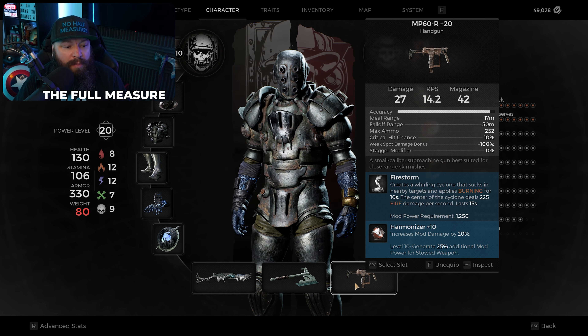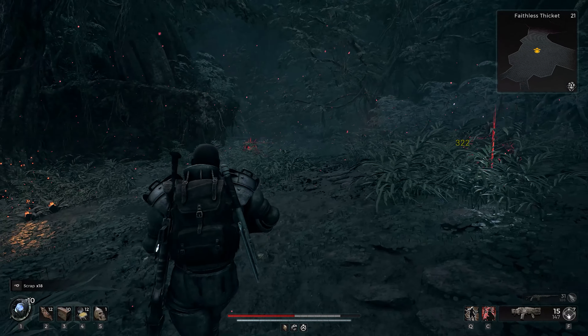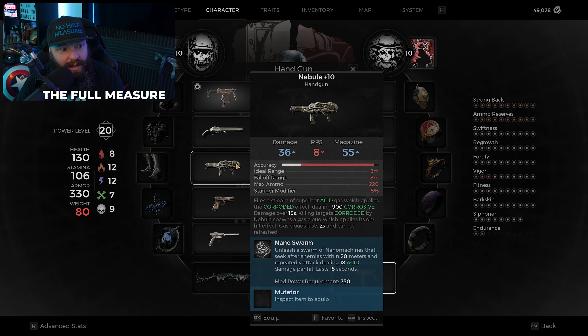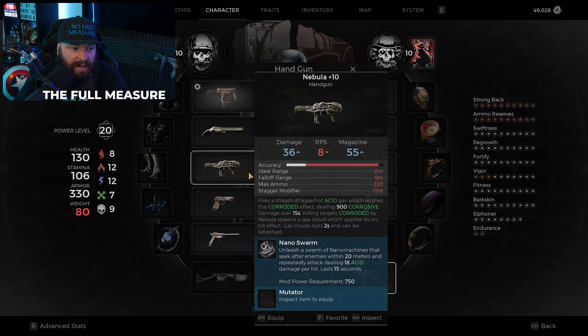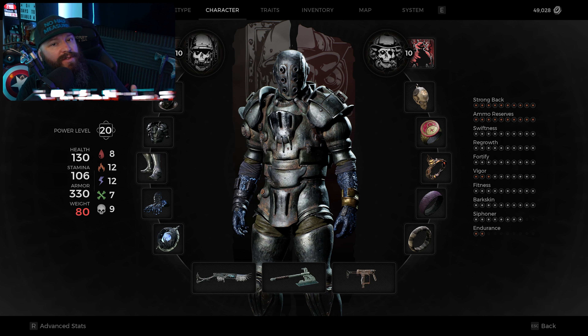Firestorm works on some bosses as well. Other good secondary options include the Enigma — they've nerfed it but it's still really good at AoE damage — and I'm also a big fan of the Nebula because Nanoswarm is pretty sweet. You can put whichever mutators in there, like Harmonizer, to get a little bit of additional damage out of those mods.